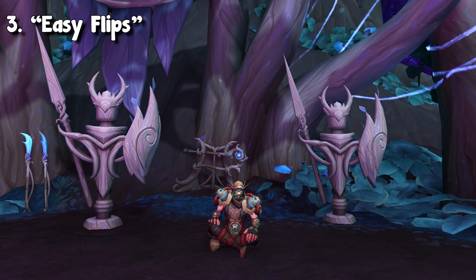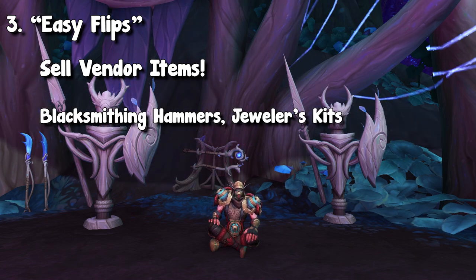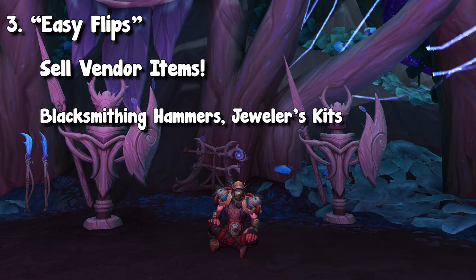Moving on, we have probably the most simple category, and this is easy flips. What I mean by this is just things that don't require professions. All it requires is maybe a little bit of time and just checking the auction house pretty frequently. The first thing you can do is sell vendor items. This has always been a popular method of making gold.